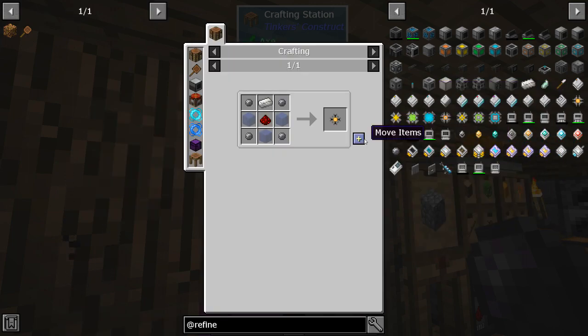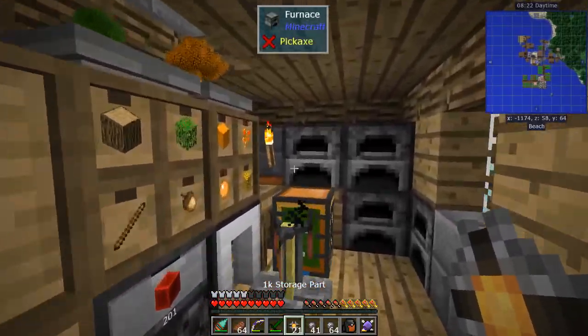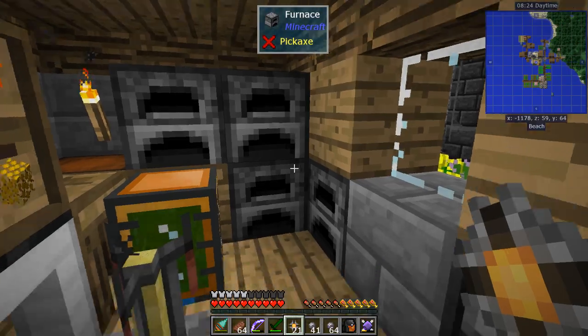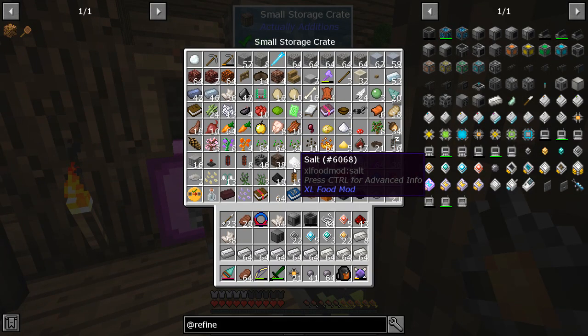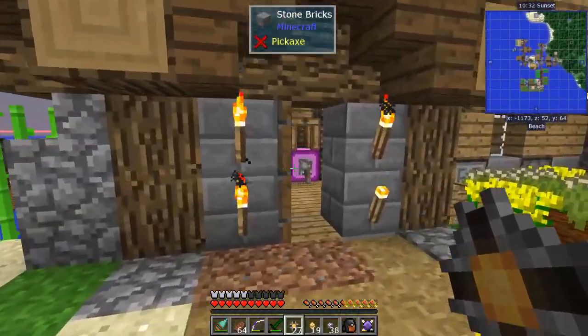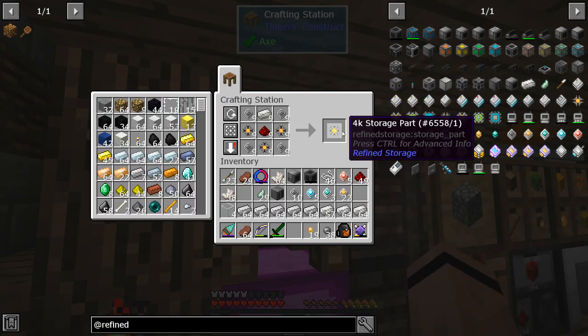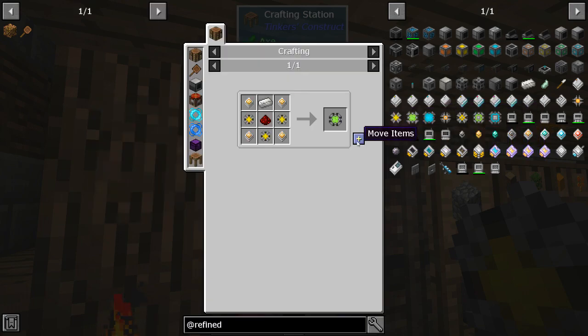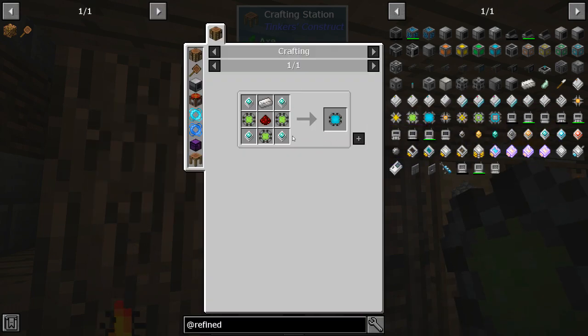Let me find the 1k processor recipe — oh, right there. I'm low on something; I bet it's glass. Do we have glass just hanging out? No, I'm going to have to cook some. Alright, got all my 1k cases made. Let's turn them into 4ks, then 16ks.